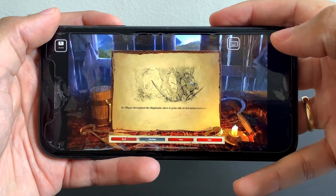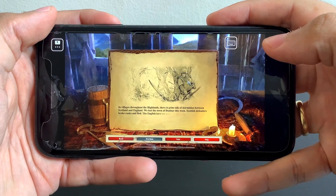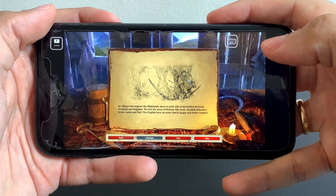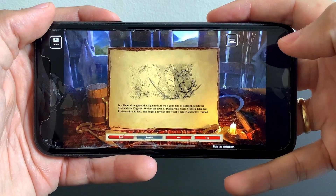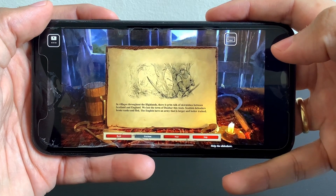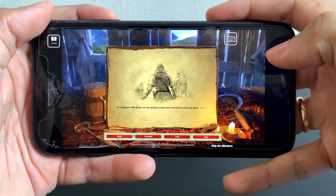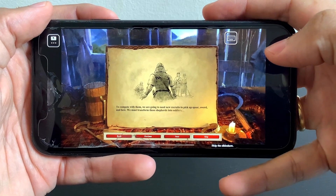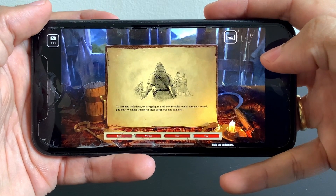In villages throughout the Highlands, there is grim talk of skirmishes between Scotland and England. We lost the town of Dunbar this week. Scottish defenders broke ranks and fled. The English have an army that is larger and better trained. To compete with them, we are going to need new recruits to pick up spear, sword and bow. We must transform these shepherds into soldiers.